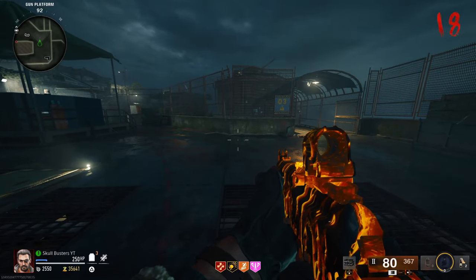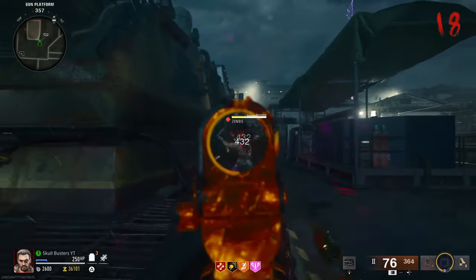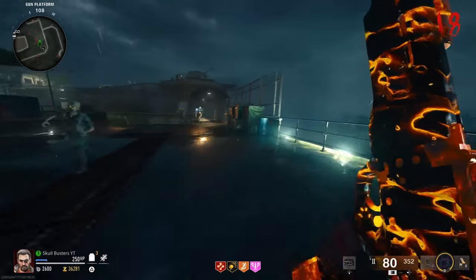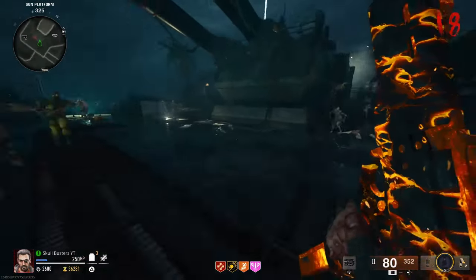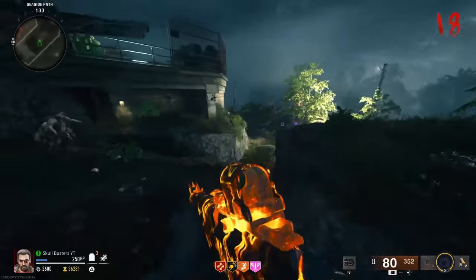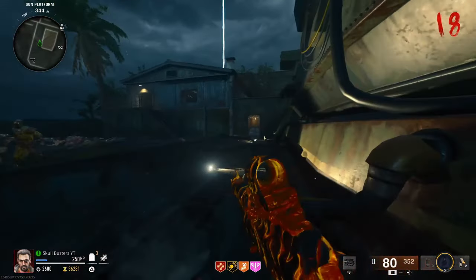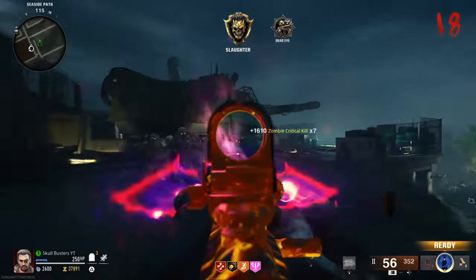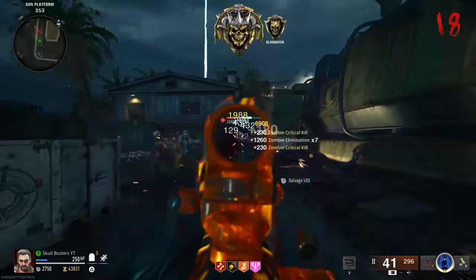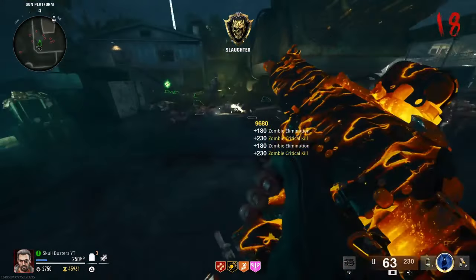That's the Yo-Ho-Ho Dark Ops challenge done. It took me two goes on my own — I tried it yesterday in the middle of the night and was too tired. But I recharged, took two goes today and got the calling card. You just need to get 20k essence without being touched — it's like about 100-200 kills, but I got lucky with the times-two drop. It took about 8,000 before the Pack-a-Punch and then the multiplier kicked in. It's not hard, it's just a bit long-winded — it'll take you about an hour to get this calling card. Moving on to another Dark Ops challenge — see you there.